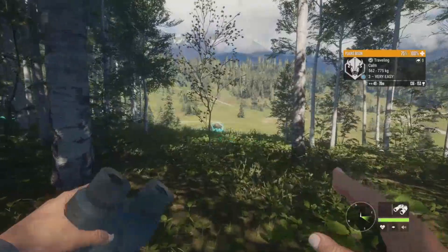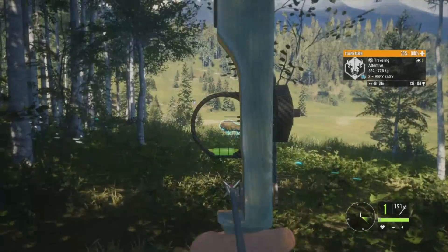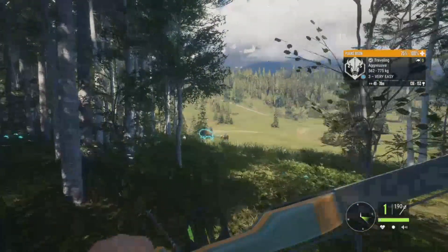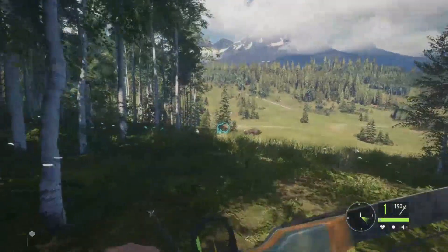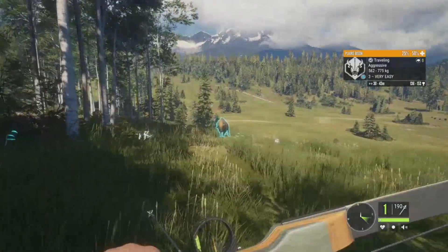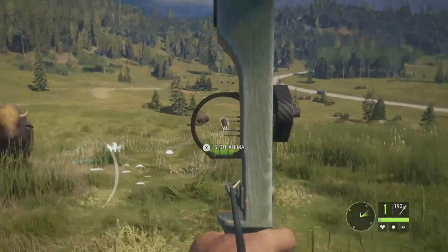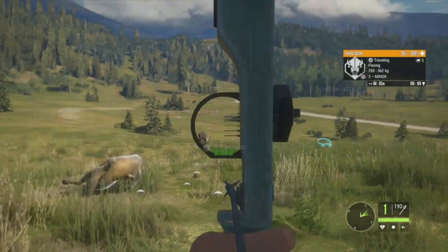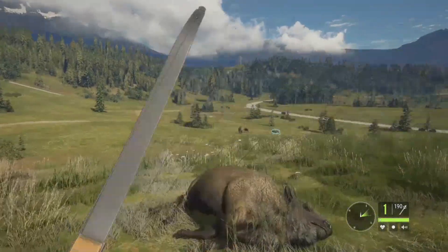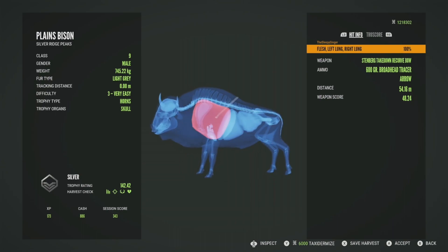Let's get the bow out and see if we can get him — he'll be a bit further than I'd like but we should manage. Yeah, we definitely hit him, that looked fantastic. He's at 50 to 75 and is dropping — aggressive but he's not going to make it to us before he dies. The rest of these are females, so the only males were the level two and level three. Picking him up, he's a silver at 142.42, got him in the left lung and the right lung — a good shot at 54 meters.